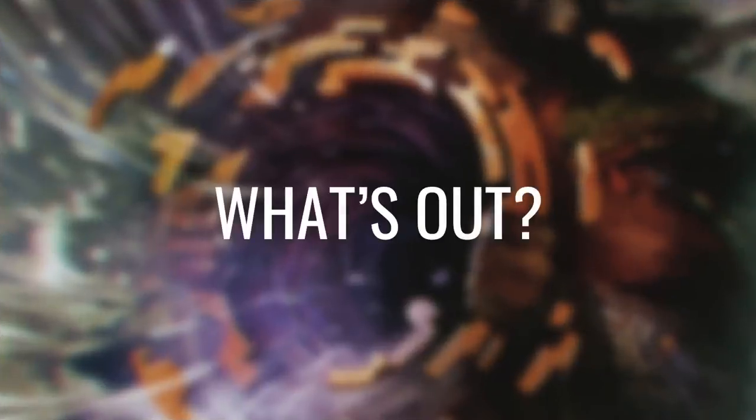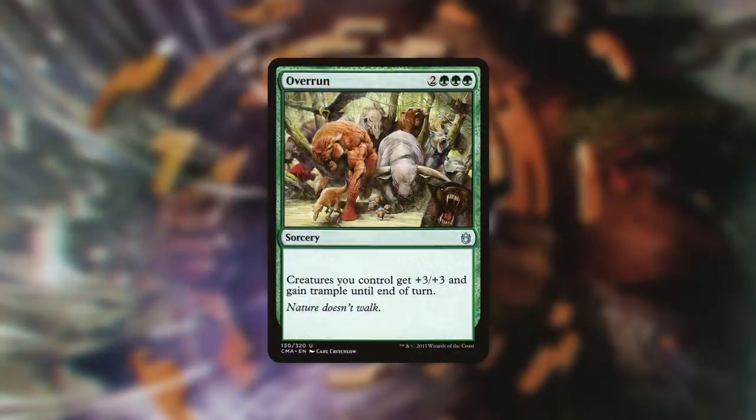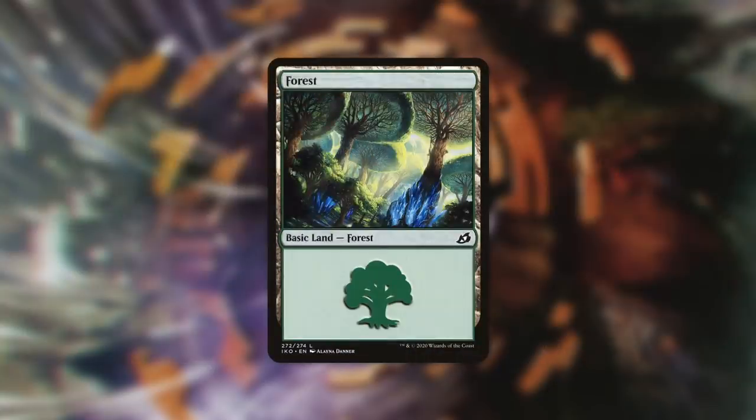With our upgrades we have better ways to fill our graveyard, so we're taking out Ransack the Lab, Grapple with the Past, and Mulch. We're also taking out Grind Clock, Greater Mossdog, and Moonlight Bargain — we simply have more efficient graveyard-filling options now. We're taking out Overrun because we have better finishers, and removing Hero's Bane, Undergrowth Scavenger, and Drakestown Forgotten as we have better threats. Finally, since we put one land in, we cut a Forest.